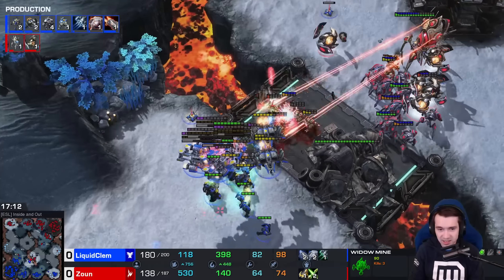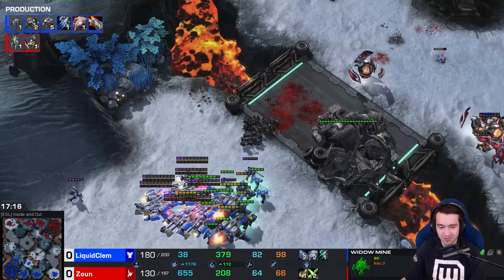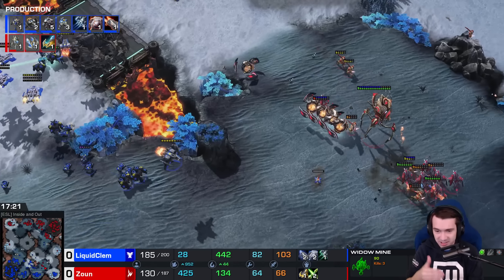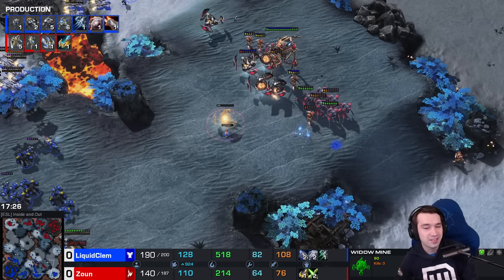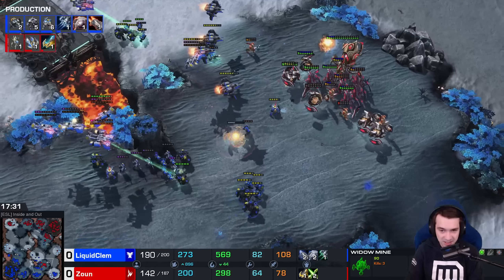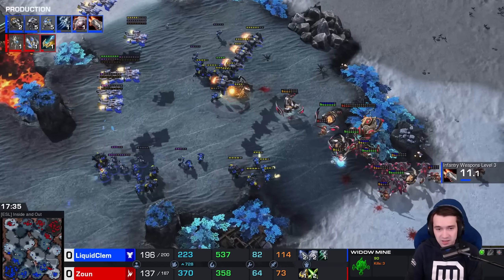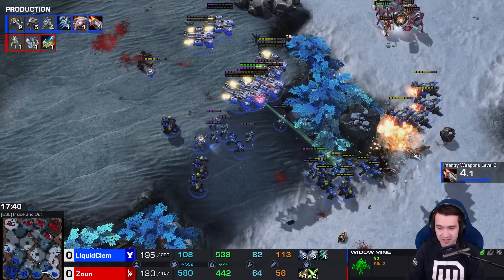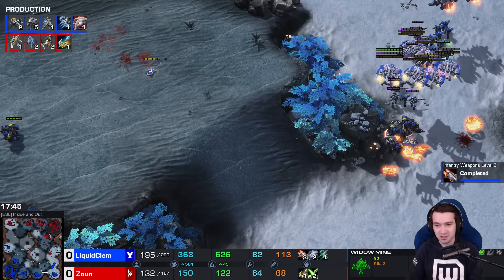Widow Mine shot hits both sides. More hits coming through. Disruptor through the rocks here. Clem still has 40 more army supply, but just another Widow Mine hit — they're scattered throughout the field. John just doesn't have detection, especially since he's using all that Robo production on Disruptors. Clem flanks, knocks down the shields, and takes out the Disruptors.